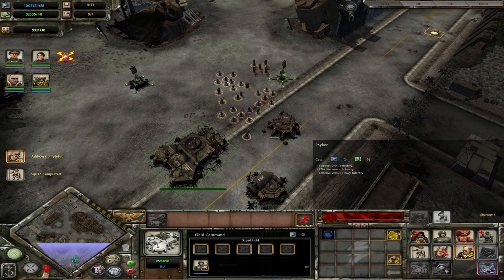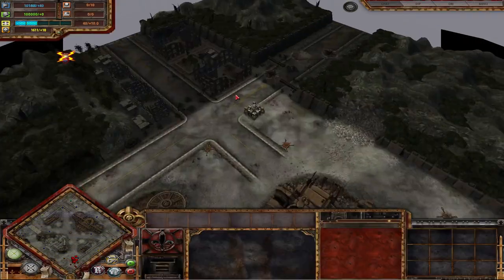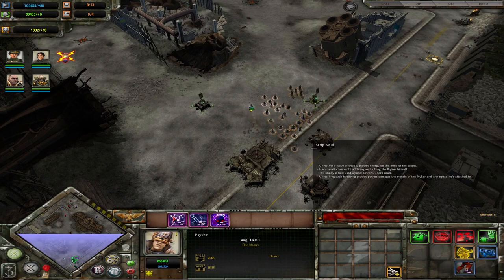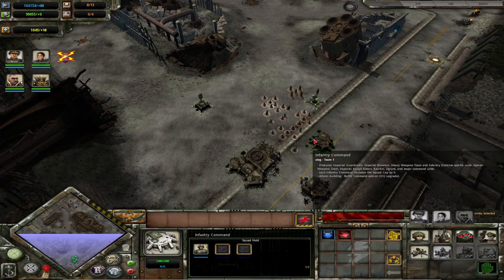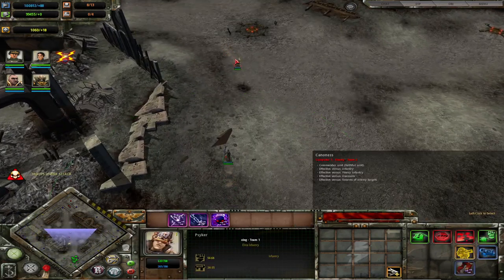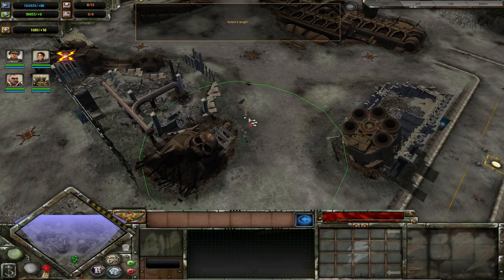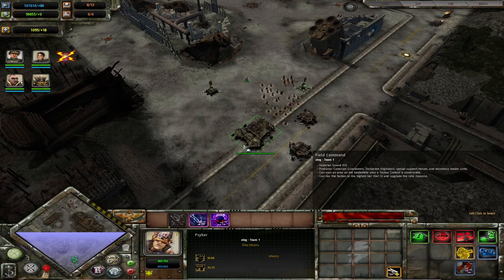The Psyker is your other anti-commander option, specifically because of the Strip Soul ability. This ability does quite a lot of damage — even in its description, it says the ability is best used against powerful hero units. Just by reading unit descriptions in dev mode you can discover things like this. A single ability nearly killed the enemy commander by itself and dealt over a thousand damage. Both the Lightning Arc and the Curse of the Machine Spirits are useful abilities, but primarily Psykers are your anti-commander unit.